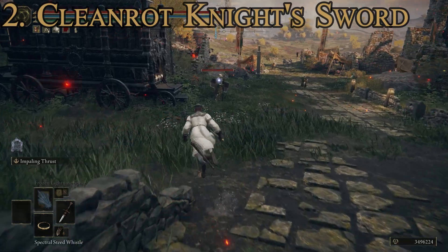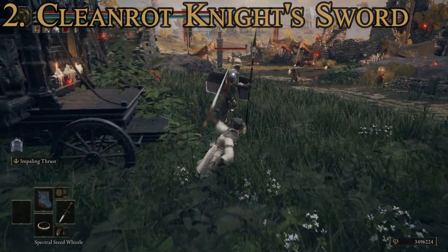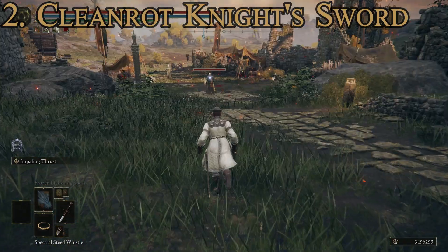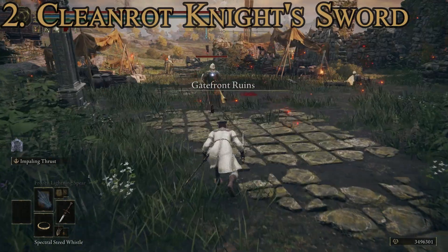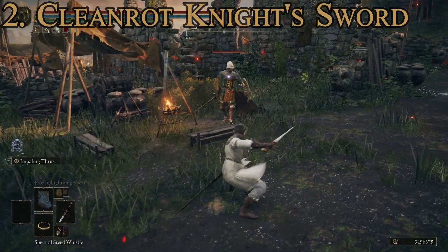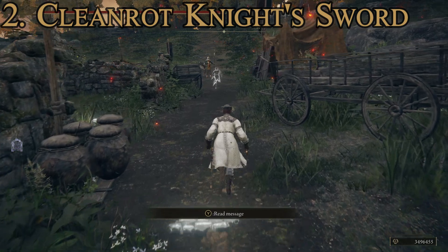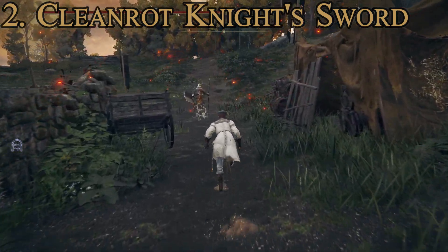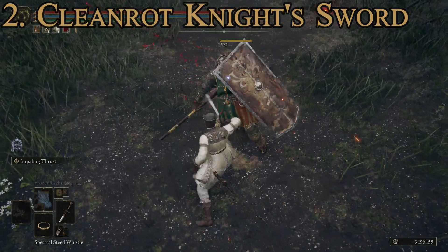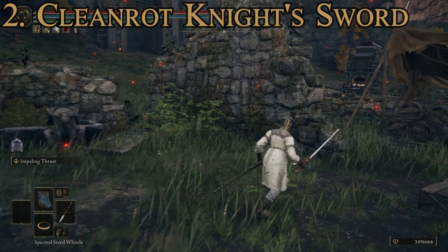This one doesn't have a lot of special stuff going on. The two-handed attack is just a more powerful thrust, and the quick attack is a standard quick lunge for all of them. The strong attack deals more damage, and the two-handed attack is decently powerful. This one doesn't depend on any special gimmicks — it just has really high damage for all of its base attacks. That is the Cleanrot Knight's Sword at number two, the runner-up.